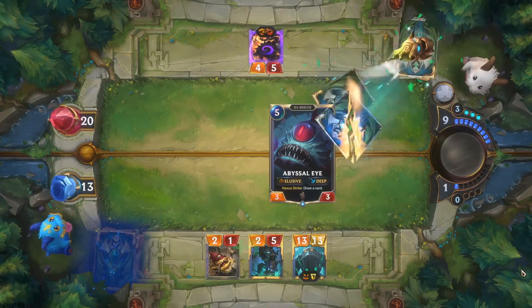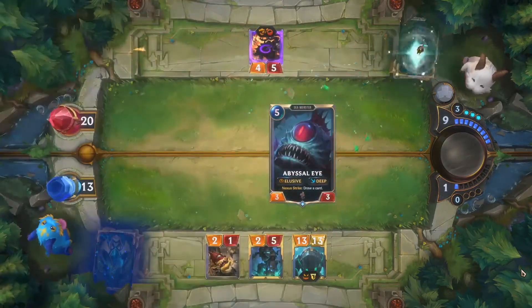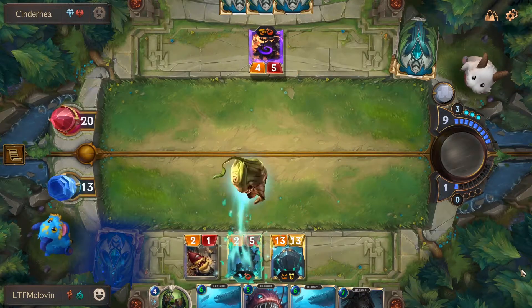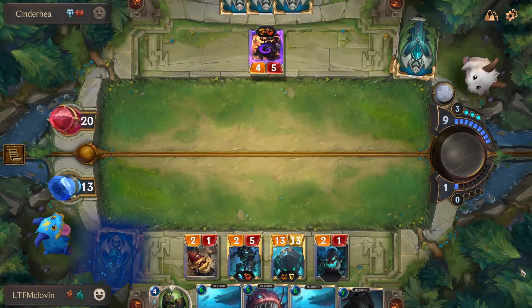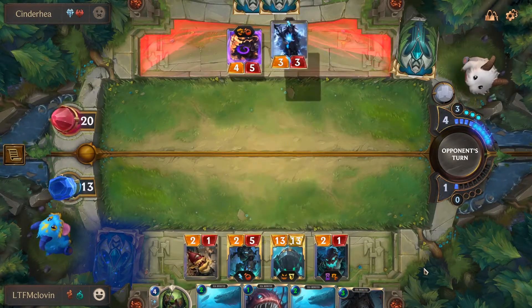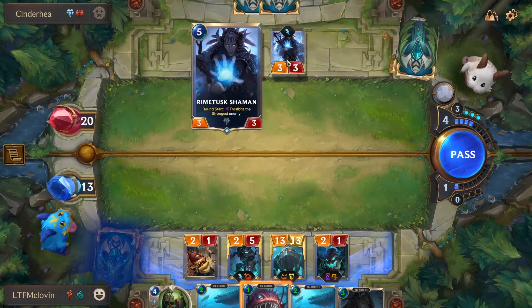Now, getting down to 15 cards sounds dangerous, but when Nautilus levels up he creates a copy for every creature with mana cost 4 or greater and puts them back into your deck. In some cases I've gone from 15 cards all the way back up to 26, and the Deep effect still applies even after you go past the 15-card threshold.